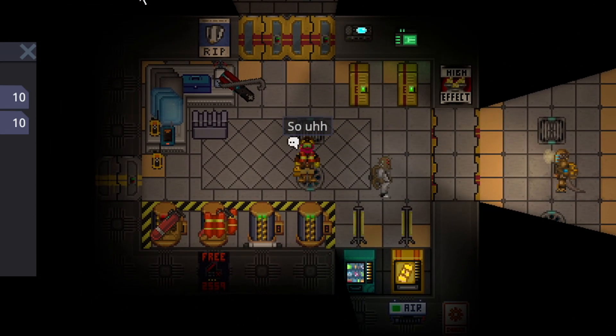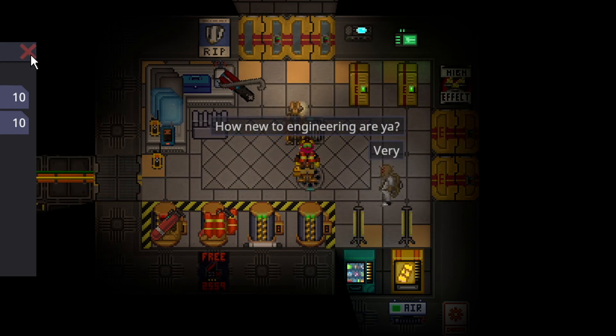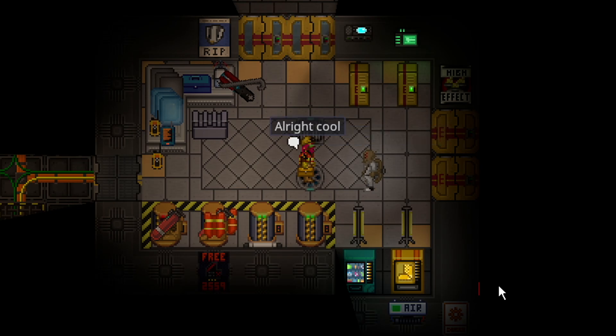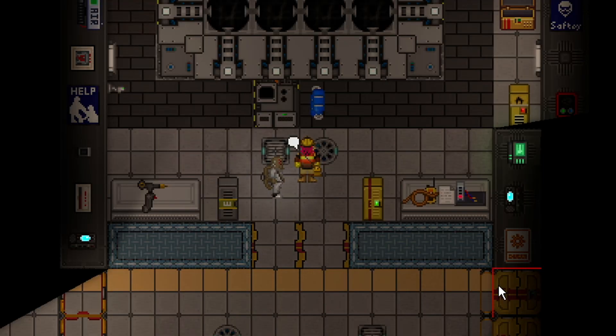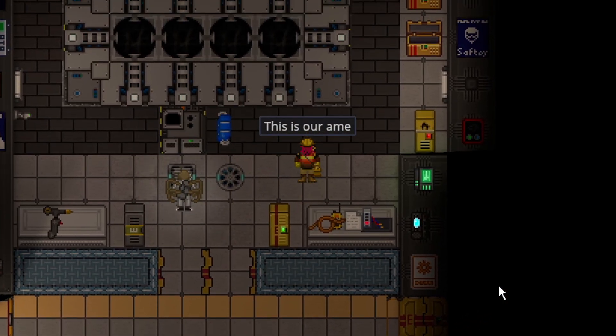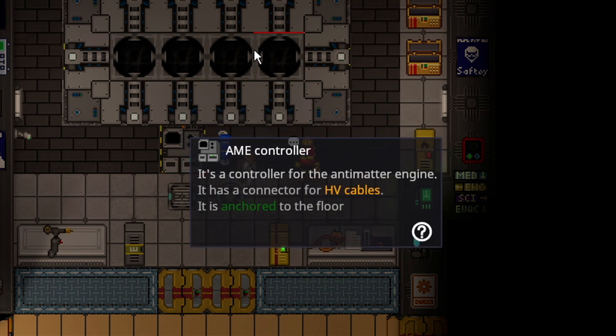How new to engineering are ya? We'll start from the beginning. All shifts start with the AME. This is our AME — it never comes assembled. Anti-matter engine. Here, I'll turn it on for a second.